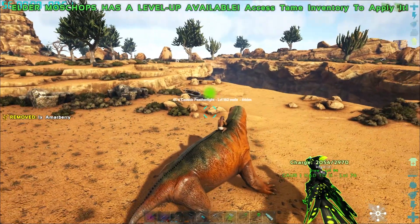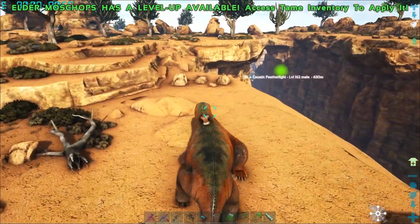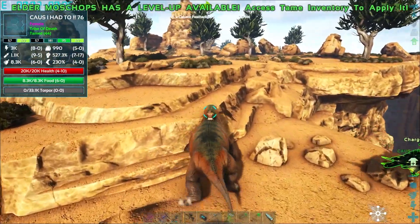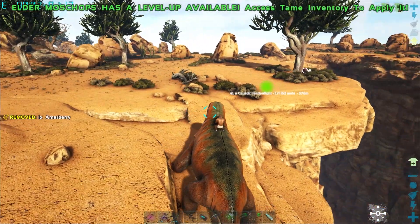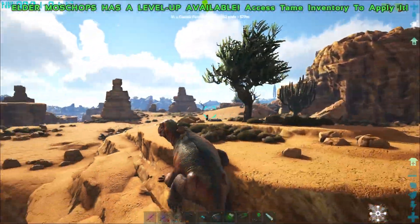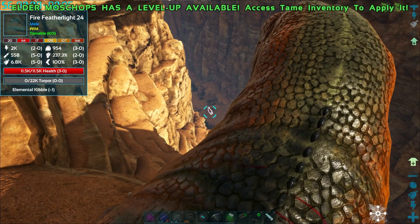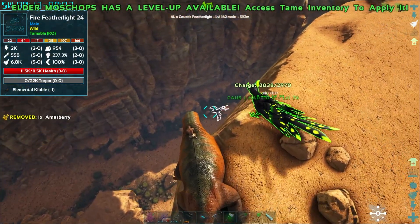Making our way down here - there was a phoenix strutting its stuff over there and my God, they look savage. There's two fire featherlights down there as well. This one that Drew got was literally just a test of the gun at level 24, not a great level, but just to see what they were like.